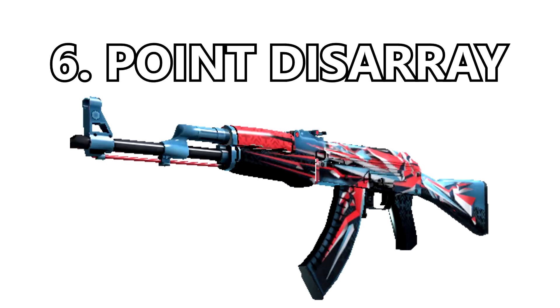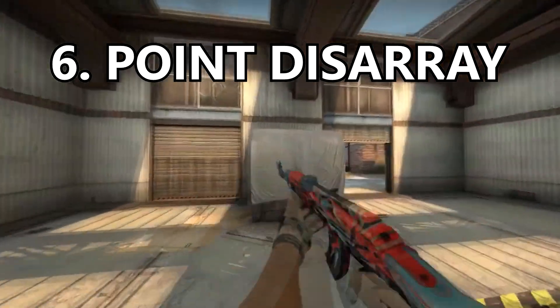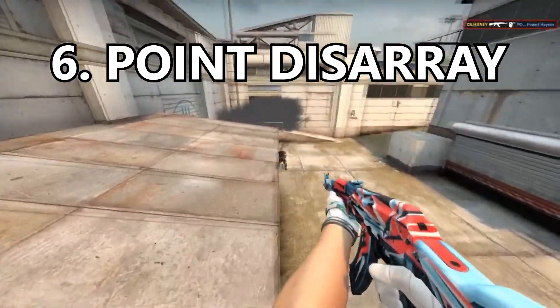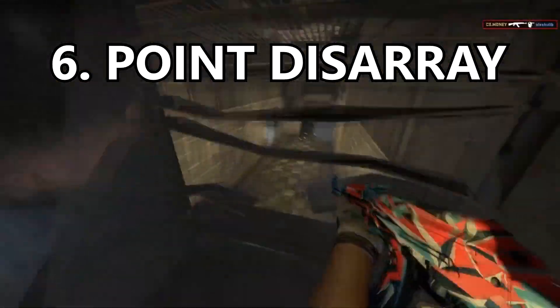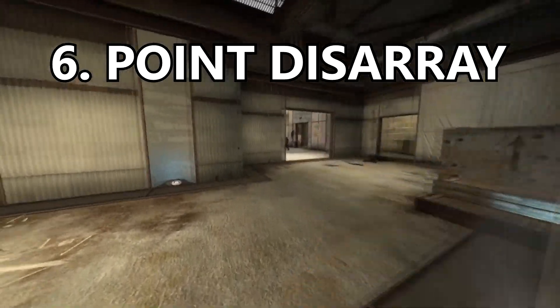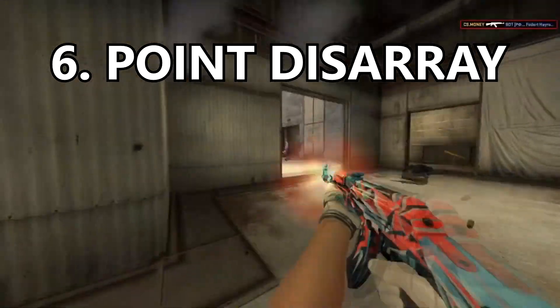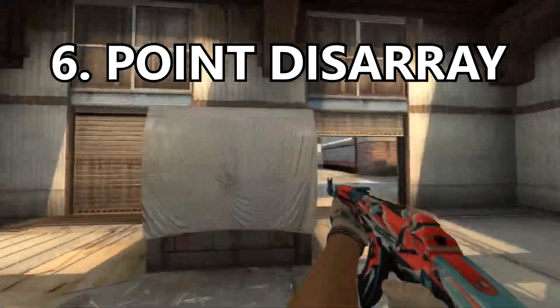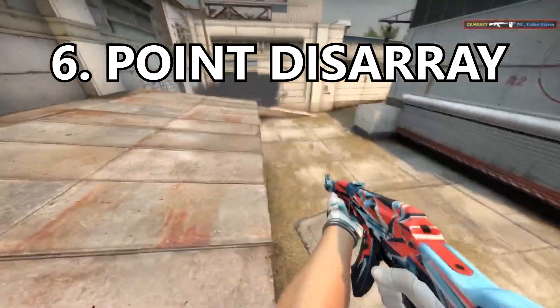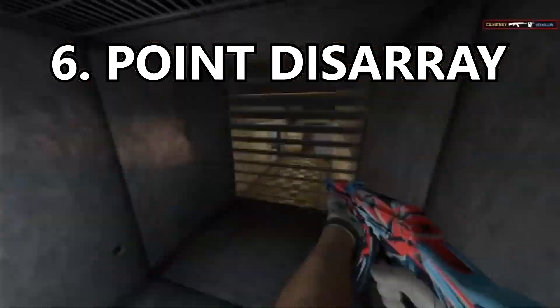Coming in at number 6 is the Point Disarray. I absolutely love this skin. The salmon pink and baby blue work so well together, especially with the abstract triangular artwork on the skin. I also love the navy dark blue at the bottom of the weapon where the pattern isn't. It looks absolutely phenomenal — definitely one of the better simple skins if you want something simple instead of something super complex.